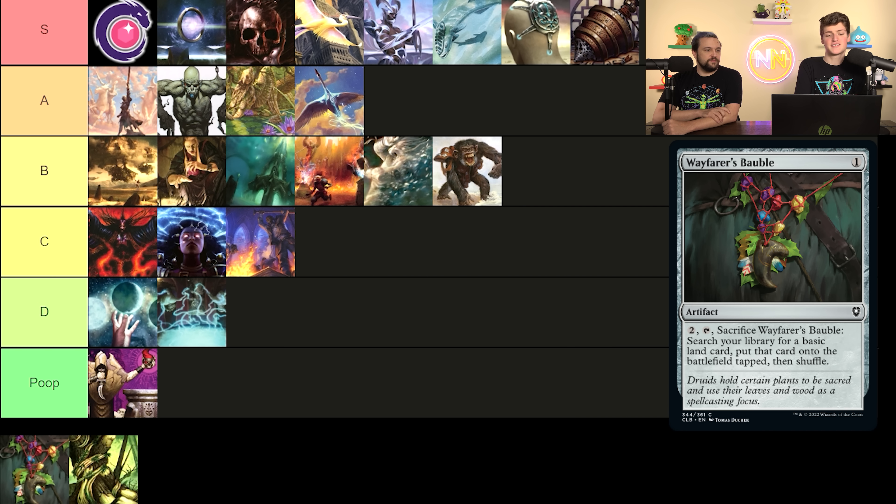Preordain lets you scry two and draw a card for one mana. I love playing it more than I should, but realistically it's just like Ponder — maybe the next best cantrip after it. Looking at our list this is close to D tier. I'm putting Preordain in D tier — Faithless Looting has tons of synergies and works with a lot of decks, but Preordain just doesn't do anything. It's right up there with Ponder; they're borderline interchangeable, both higher-play in cEDH decks we don't really talk about on the channel.